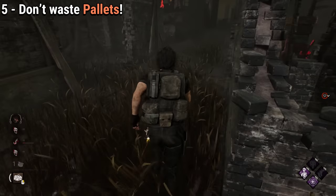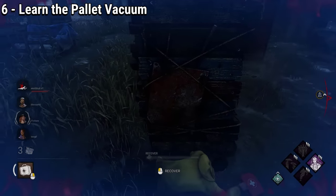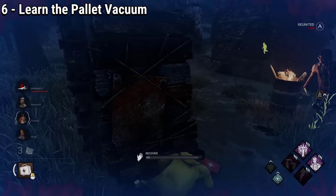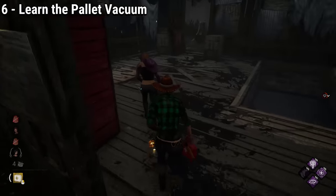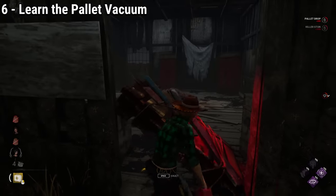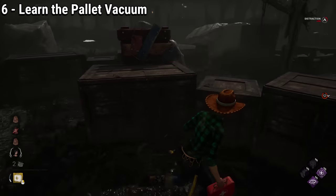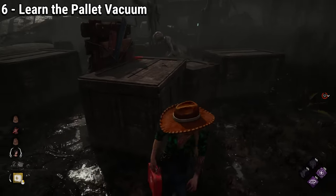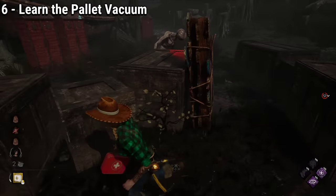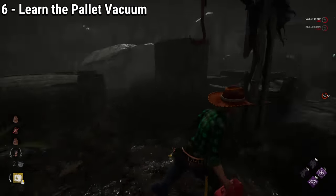The more you play, the more you will naturally start saving pallets and be better at determining what is a hit or what isn't — sometimes you might even fake it and gain distance on the killer. Have you ever been in a situation where you swear you were spamming the button to throw the pallet, yet the killer still hit you and you didn't throw it at all? This is because you're running while spamming the button. If you stop running and then spam the button, the survivor will throw it really fast — this is what's known as the pallet vacuum. So remember to stop running if you want to stun the killer better.